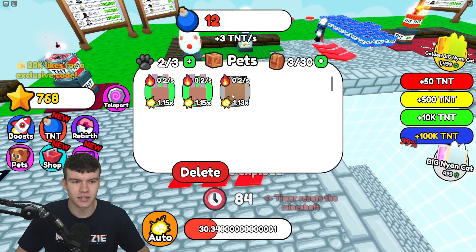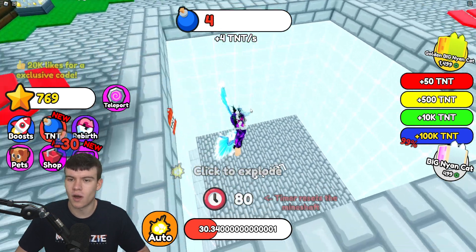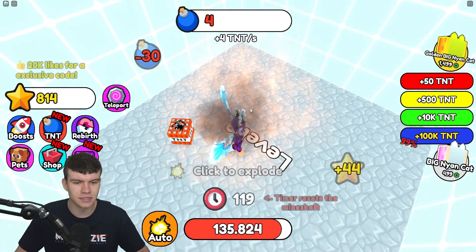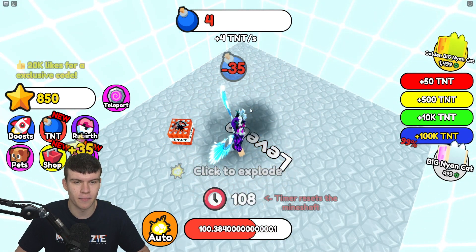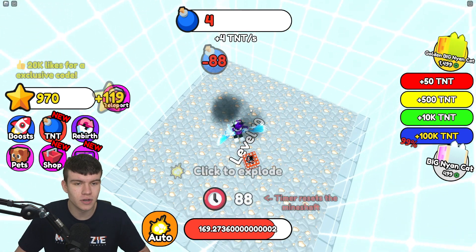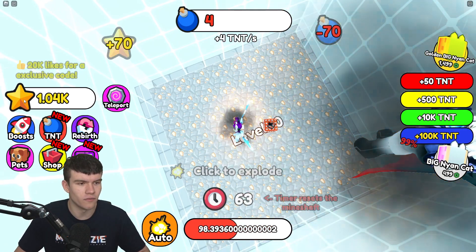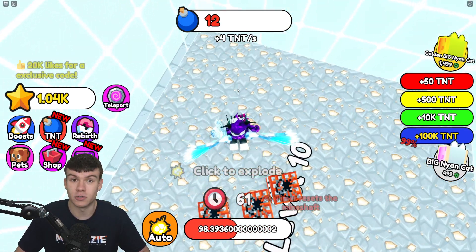That was 22%. Let's quickly equip all these up right now. I'm still unsure why the pets do not have faces. Let's start to go in and explode a few levels down. Hopefully we can get quite a few wins. After we redeem these new working codes, we are going to end off with a lot of these stars or wins, which is going to be quite exciting.